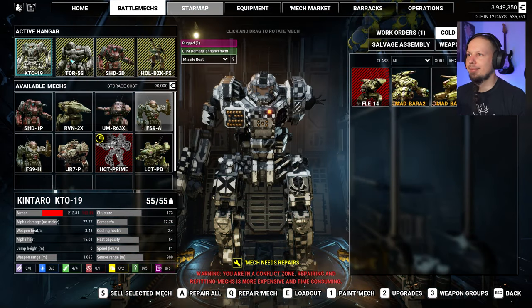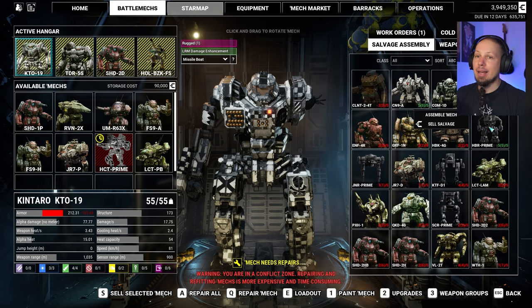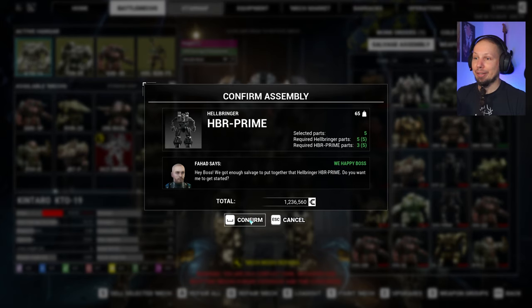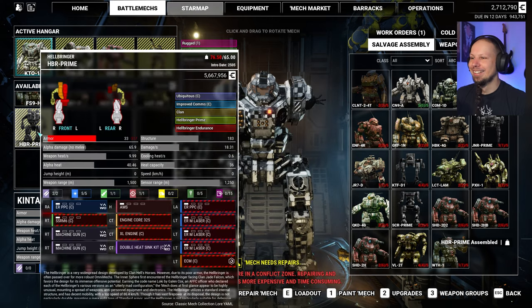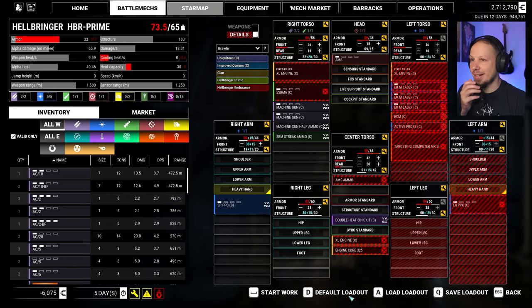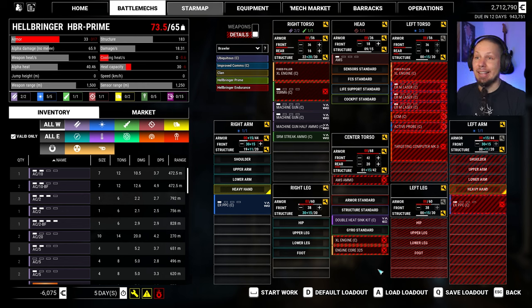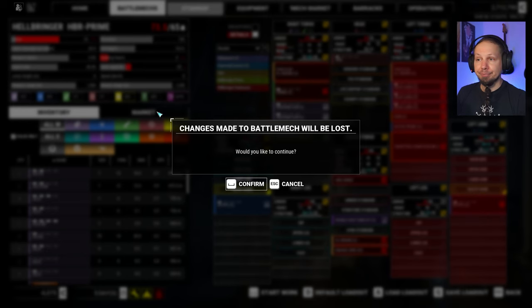The repair cost is gonna be massive. Salvage assembly — look, there's a Centurion that we can also build. What I am very interested in is the Hellbringer though. XL broken — beyond repair. Okay, fine. So we got an ERPPC, we have the clan double heatsink kit, and we got some streak ammo as well as clan machine guns. It's a beautiful 65-ton mech that we are certainly building — but not now.